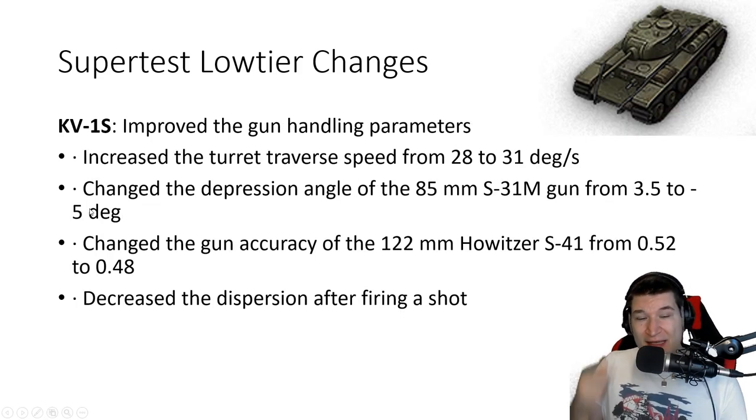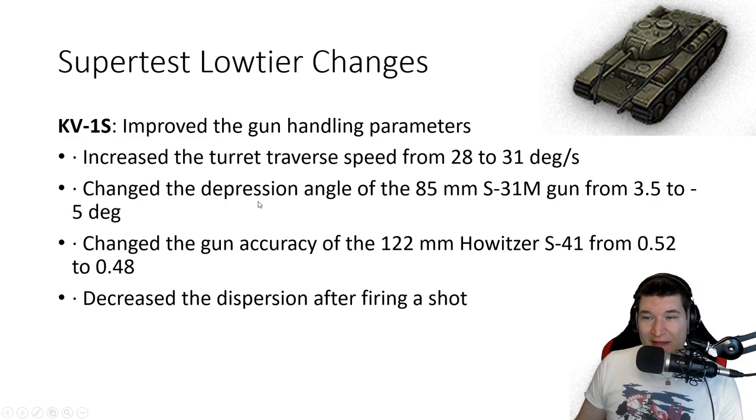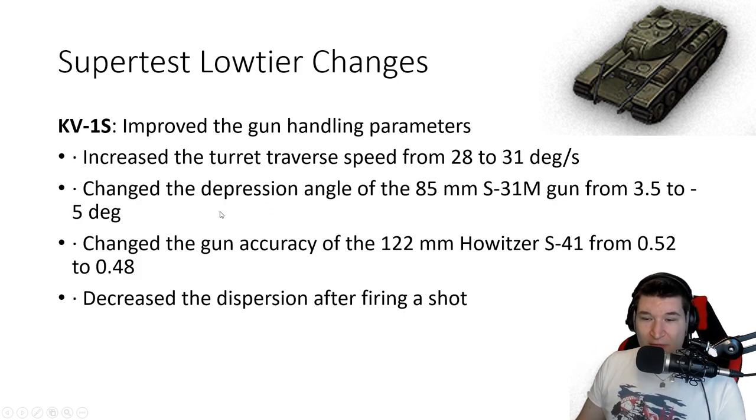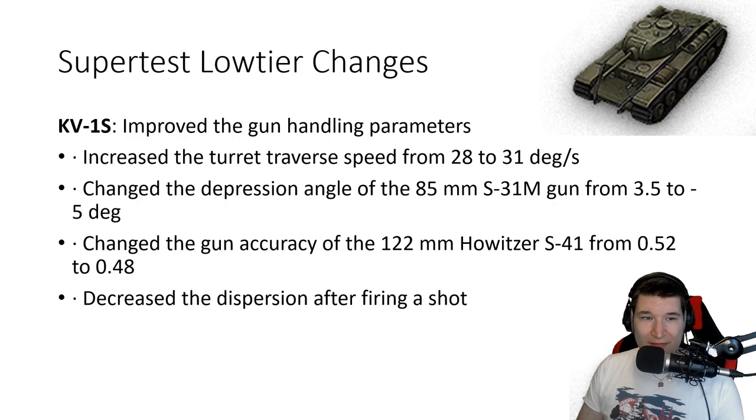The KV-1S is also getting a little bit of a buff — turret traverse is a little bit quicker. It also gets better gun depression angles on the 85mm gun from 3.5 to 5 degrees, which is quite a jump. They also made the 122mm howitzer more accurate and decreased dispersion after firing. Not many changes — I still think the KV-1S is bad for its tier, but I hardly play this tank so it's hard to judge.